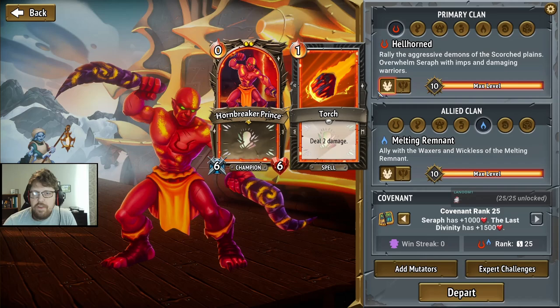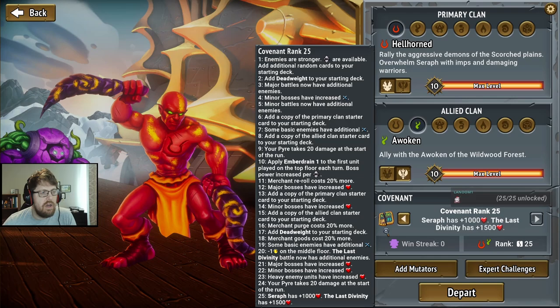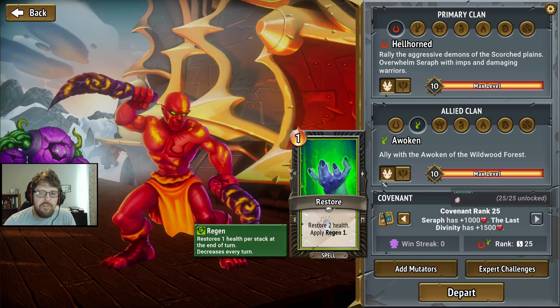For the Angriest Prince run, we are going to do Standard Prince. Restore is probably still better, although Root Seeds would allow us to draw through our deck faster. You know what? We're going to do Root Seeds.